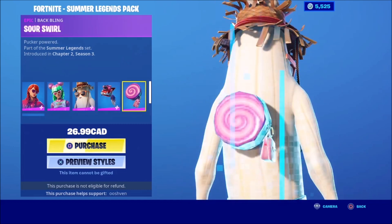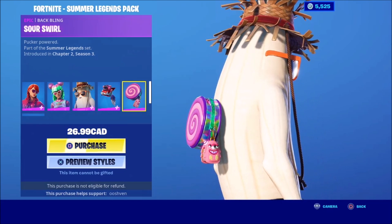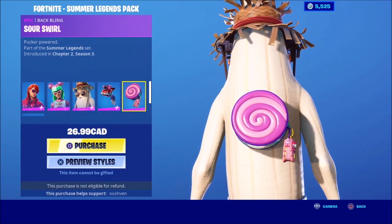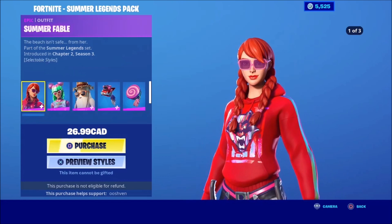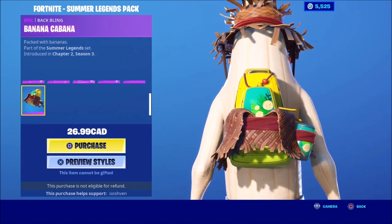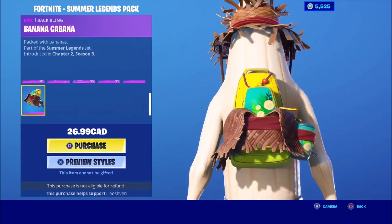Next up we got the Sour Swirl, also pretty cool. And then we got the last and final back bling item — the Bananek Mana right here. Looking pretty litty, not bad not bad.